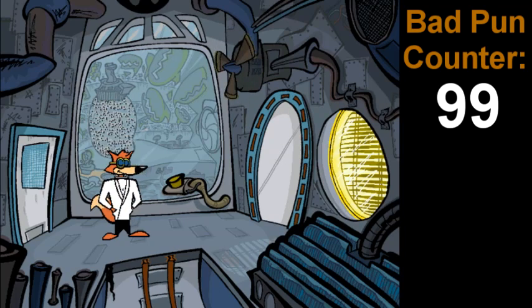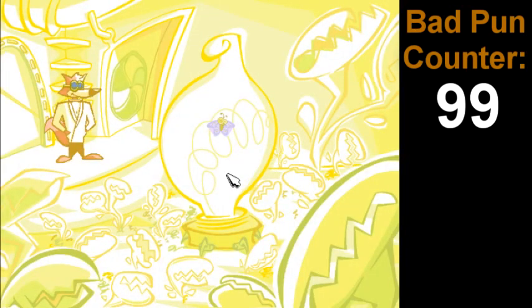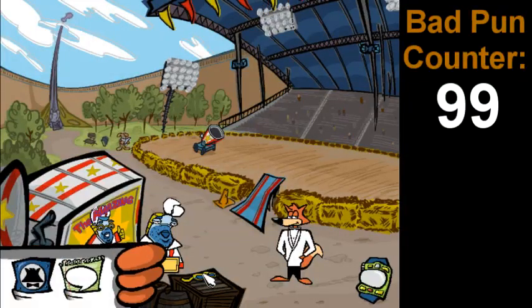Going into the blinding light room gives you the goggles. So let's go to where's the Caped Cod. Oh, he has his goggles there. "I'd like to borrow those dark goggles, Cod." "I'd like to lend them to you, son, but I need to wear something during the act — at least they will take the attention off that shirt."